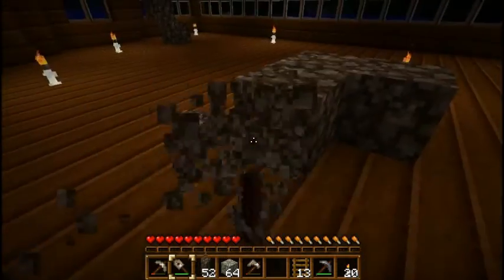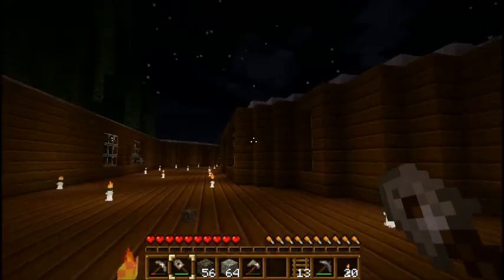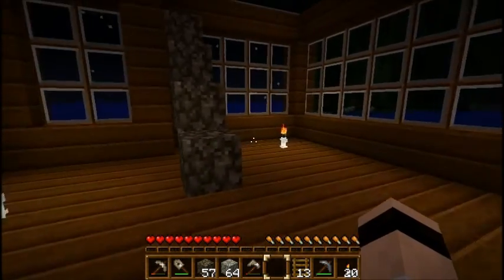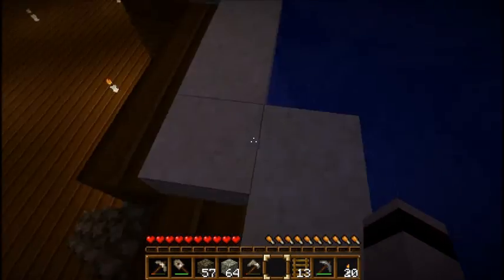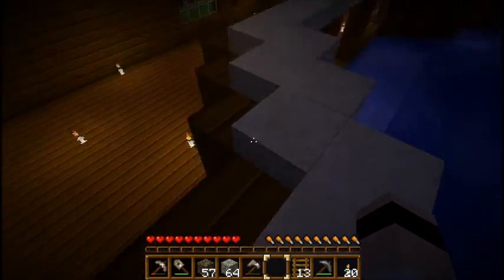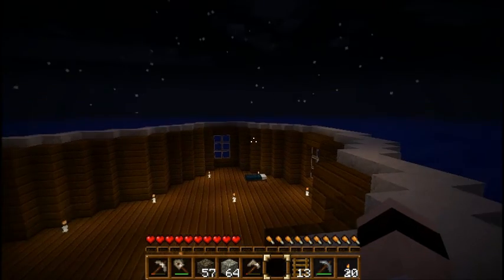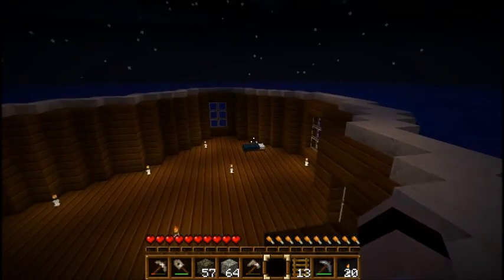I wanted to lighten it up and didn't want to go with wood again. I went with sandstone, and the question now is whether to use sandstone blocks or sandstone blocks and half slabs to build up a step that way. It's going to look a little weird as we get to these parts but we'll get there. I'd like to have glass on the top so I can get sort of a sunroof type thing. For now, that's my bedroom.